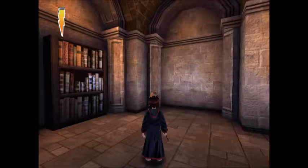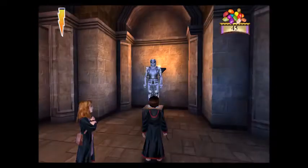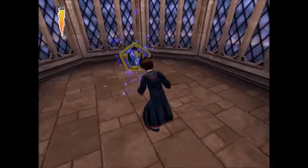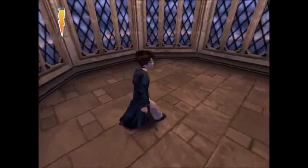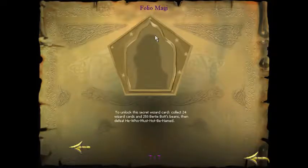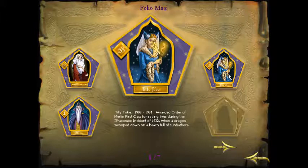Here's a spot where I have to point something out to you. Make sure you get this secret first before going to the second one, which is going to this knight, casting the spell, and he will give you a bean. Then it will open up the door to the side there and get the wizard card — that's one of two wizard cards in this part of the game. This is including this and the Wingardium Leviosa challenge, which we'll do in part five. We got Tilly Toke — awarded Order of Merlin First Class for saving lives during the ill Francom incident. I don't really know this one, but we got it. We got three out of 25 now.